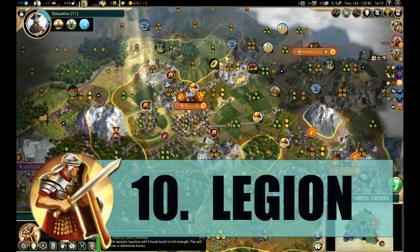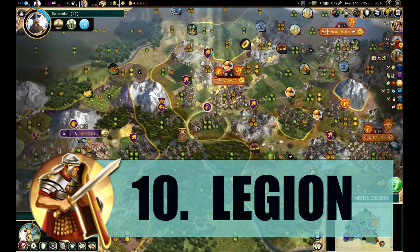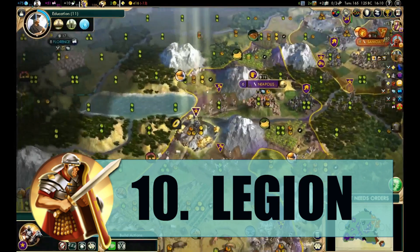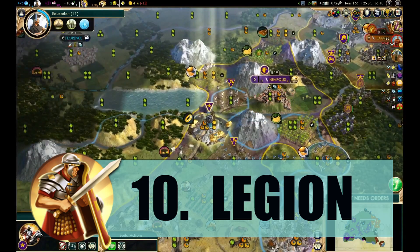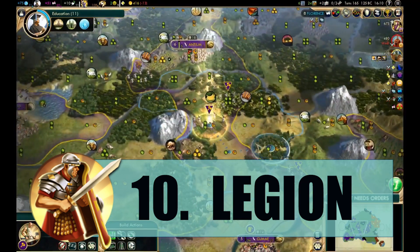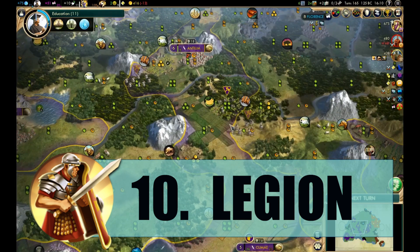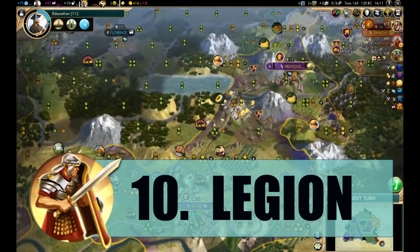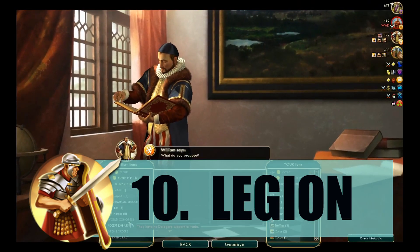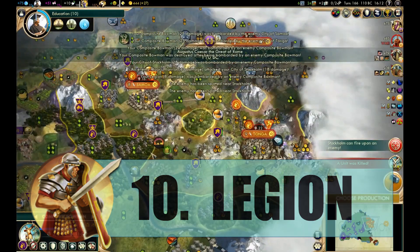I think the Legionary is a pretty underrated unit. It gains plus 3 combat strength — 17 instead of 14 compared to the Swordsman which it replaces. Usually the Swordsman's counter is a Pikeman, but since the Legionary gains plus 3 combat strength it actually doesn't get countered by the Pikeman — it's equally strong. On top of that, you can build forts and roads with it, which are pretty underrated especially in warfare.